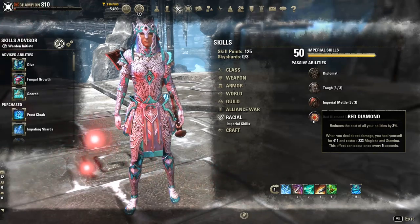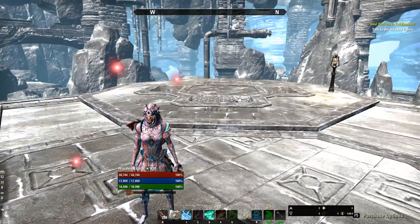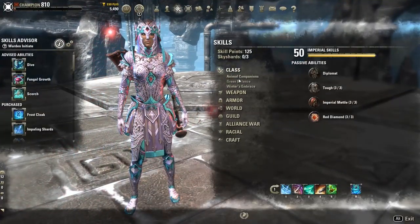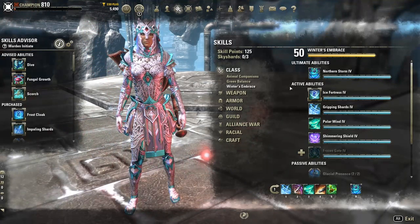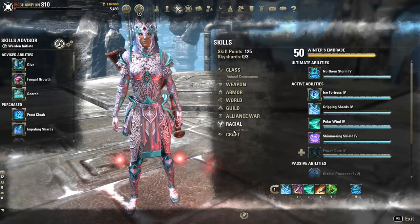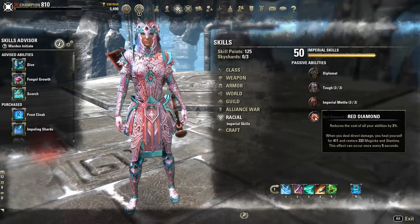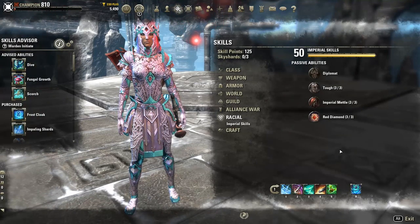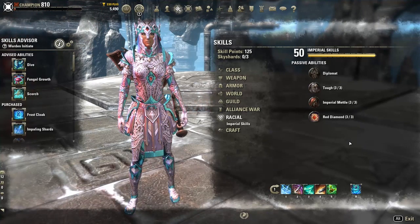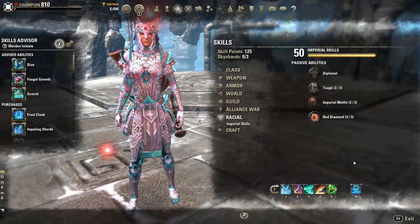For the Warden, which doesn't have innate skills to get stamina back like a Dragon Knight, or an alternative resource form like Necromancer, it's nice to have the Red Diamond passive. The 3% cost reduction stacks with other things such as cost reduction on jewelry, and it also reduces the cost of our ultimates as a nice bonus.